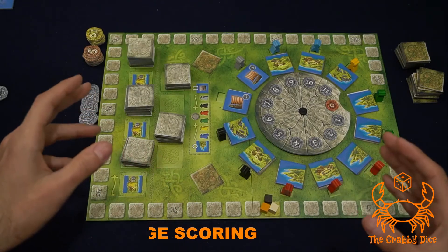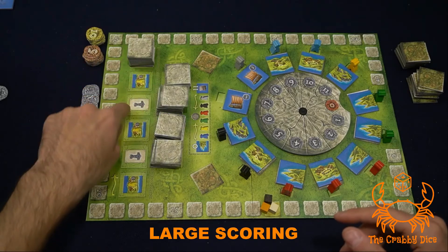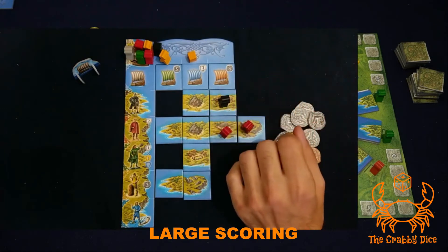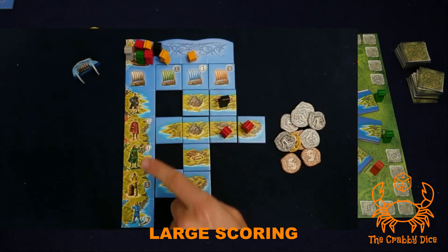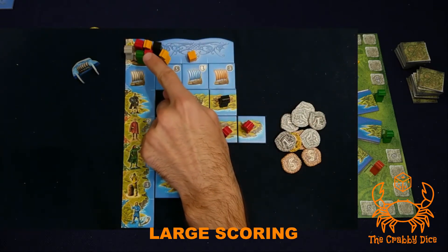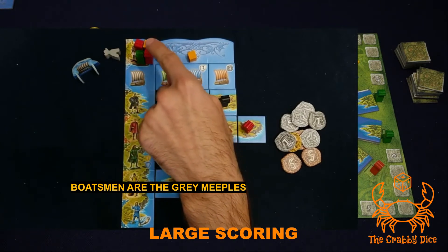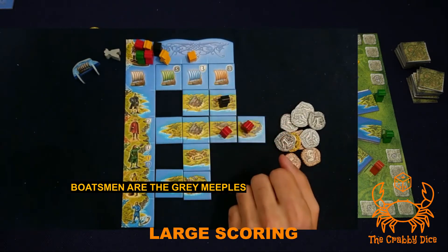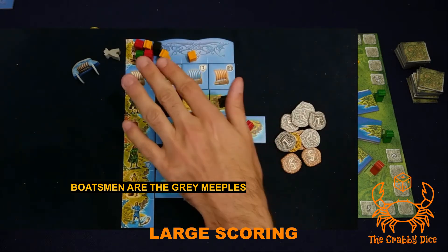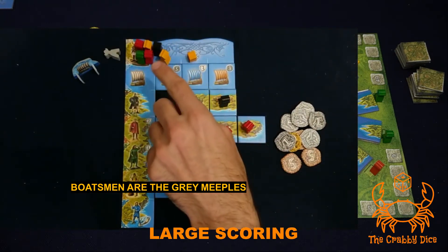Large scoring happens at the end of rounds 2, 4, and 6. It follows specific steps going down the line on your player board. The first step is to activate your boatsman. The gray meeples — your boatsmen — allow you to move meeples onto your islands. You have two choices: move all meeples of one specific color onto your islands, or move one of each available color from the boat section onto your islands.